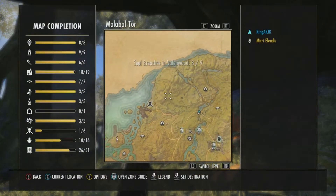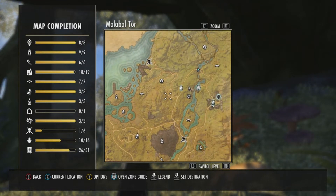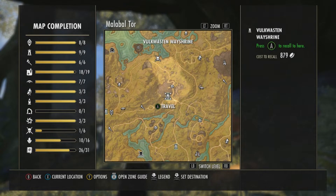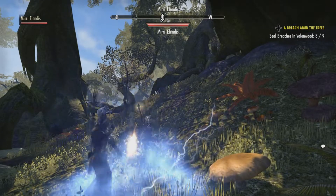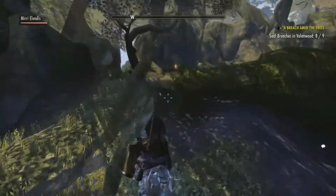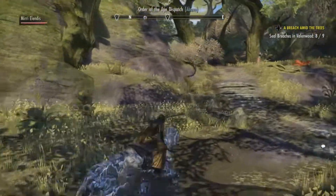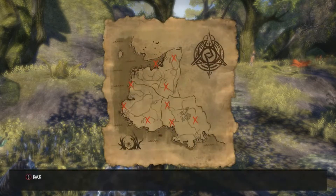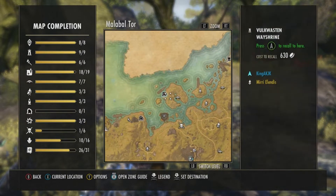Okay, one last one to go. I'm pretty confident it's right here or one of the two spots. I'll meet you back at the involved wayshrine — I'm not spending that much on recall, so we'll get there and resume. We'll take care of those bad guys over there. We are outside of both waste and last, and we're going to get the last breach. I'm pretty sure it's in here somewhere. Looking at the map, it's Horseshoe Helms, which is right out here.